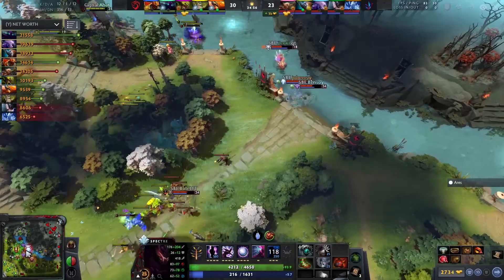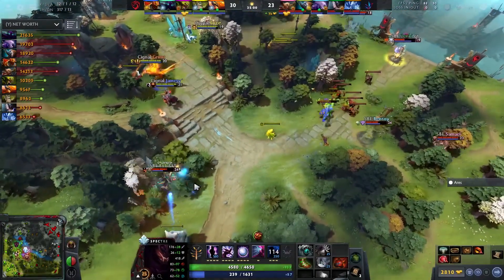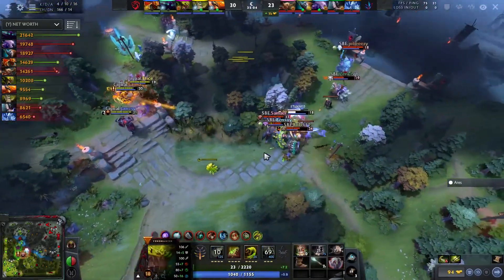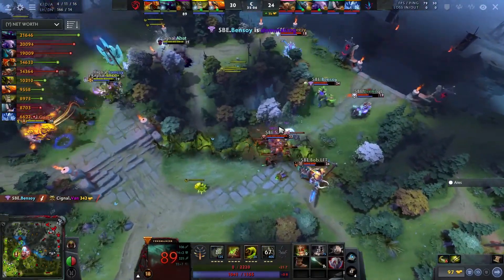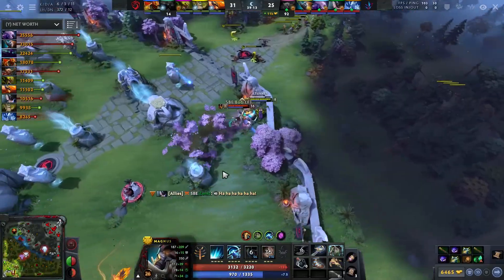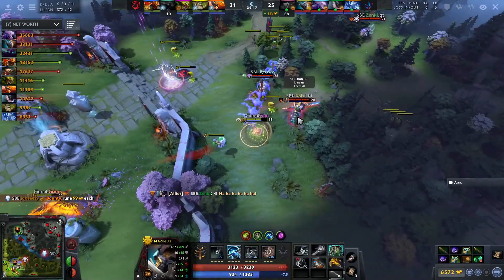The brute force potential we've seen from South Built is not going to work — they've got to kite the Spectre. A buyback from both the offlaners — Bob! This is big. If they can bring it down — the Aegis just get some cooldown. Van that's a dieback and they will not have the Venom Ancer for this Roshan fight. How did he know Van was there?